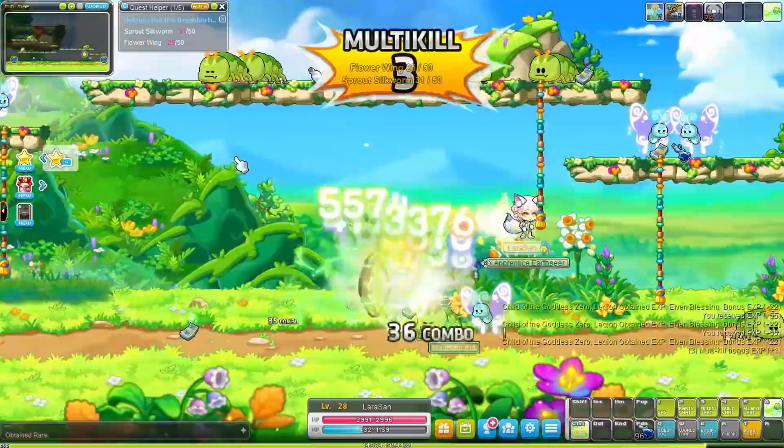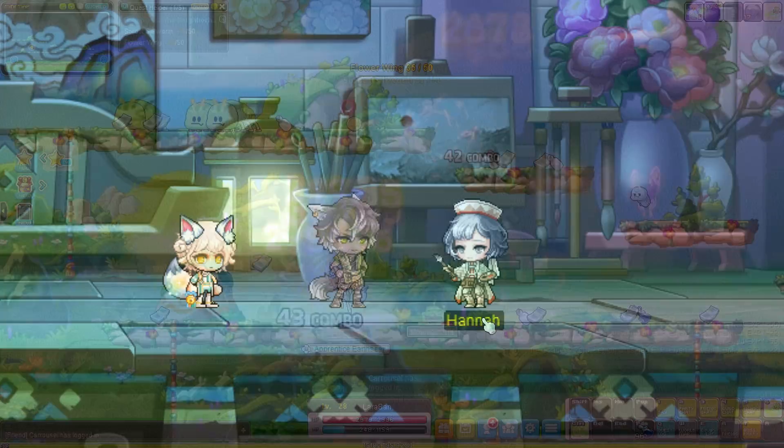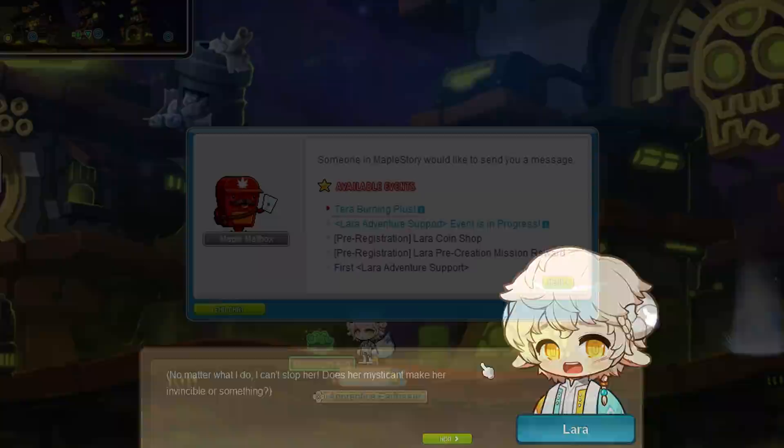First job Lera is kinda slow. We learn both our damage reduction and jump skills, and we learn the Acid Sprinkle attack which is our main mobbing skill that we will be using up until level 300. When using Acid Sprinkle there is also a chance for your mountain kids to appear to dish out additional damage. This is your main mobbing skill in first job but later on it will become sort of an additional mobbing skill.